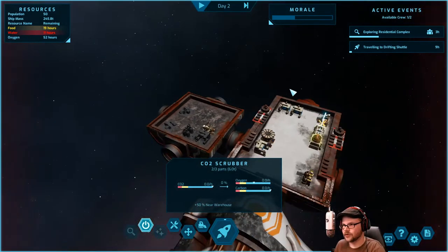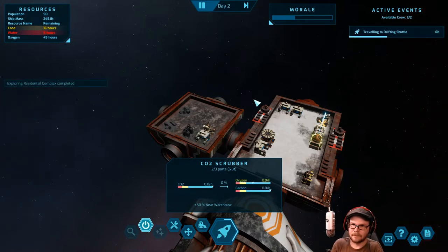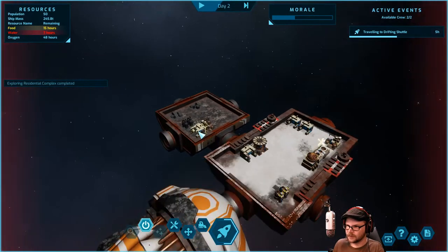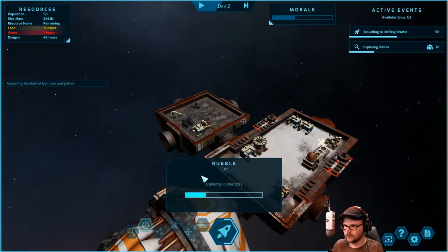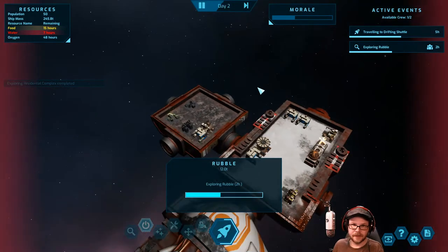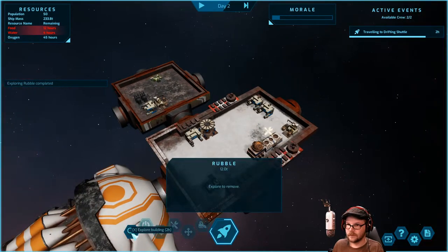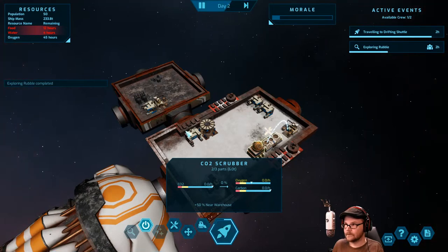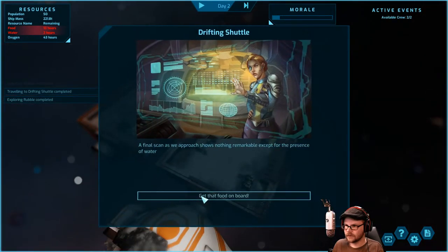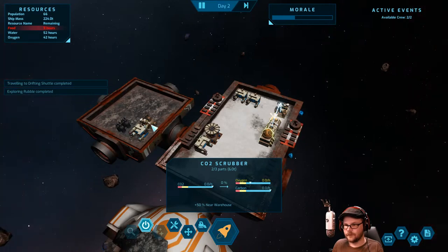I think I need another CO2 scrubber — that's what I'm guessing. The residential complex has been explored — just a freebie. Let's look at the rubble: two hours, plenty of time. We've made it. Nothing remarkable except the presence of water. We get 360 water and 16 people. Can we just leave the people? We need more food — we've got four hours until we're out of food again.